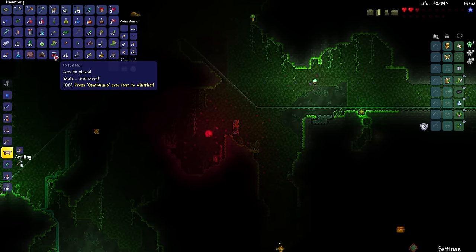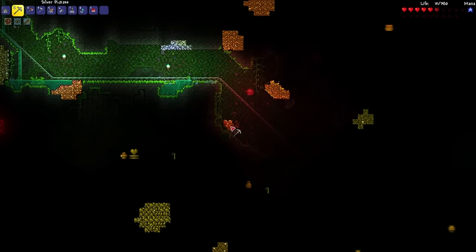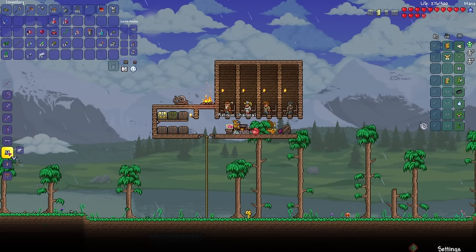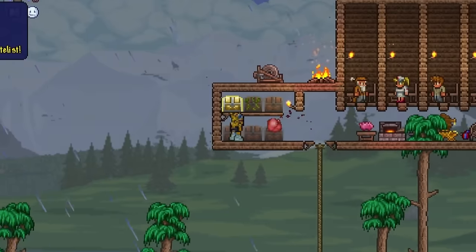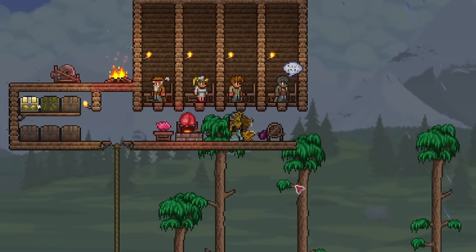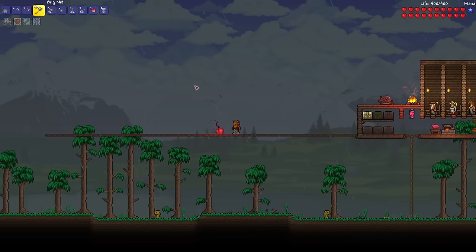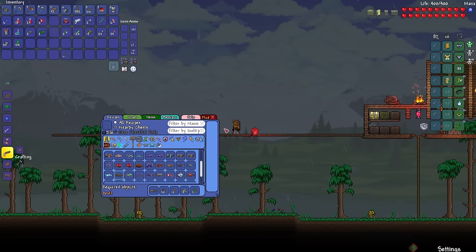Just a few more life crystals — one more and then we'll be at max health. There it is, our last one — max health! Let's also make a platinum chainmail and I guess the platinum helmet. I think I'll go look for some more platinum ore to complete the set. I think I'm ready for the Eye of Cthulhu fight, so when night arrives I will summon it. And once I do defeat the Eye of Cthulhu, I should have enough gold to buy the mini shark.